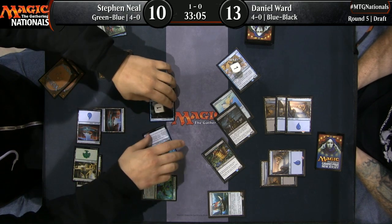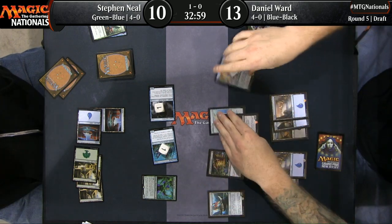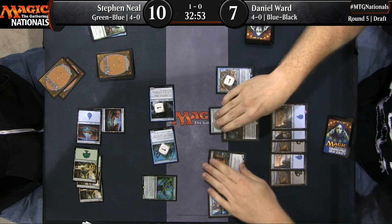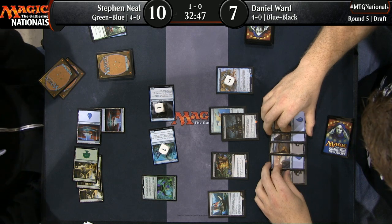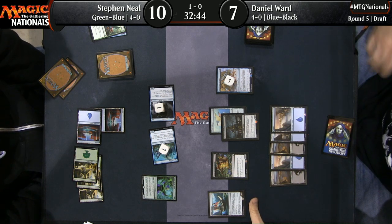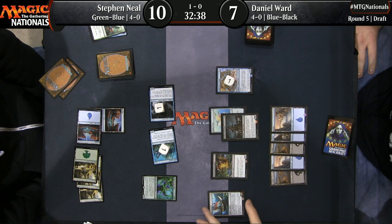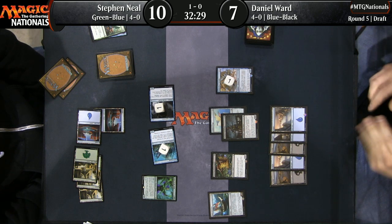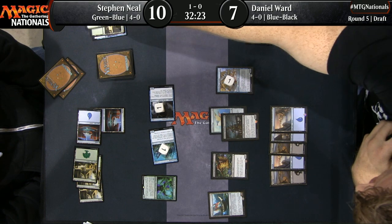How about Waker of the Wilds? Played pre-combat to trigger the River Sneak. Once again, both players just content to keep racing. One of them's got to be wrong here — somebody's winning the race. Sometimes you feel like you can't win the race and you can't defend yourself and you have to choose between two not-so-great options. If Dan was to pump the brakes, he would still have to somehow find an answer to River Sneak because that's going to kill him over the course of probably about three turns.